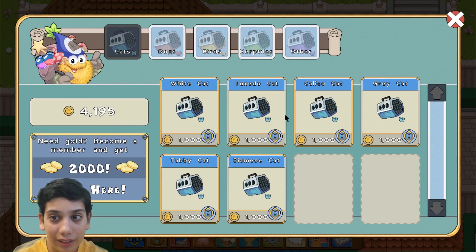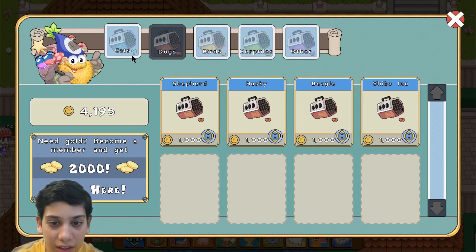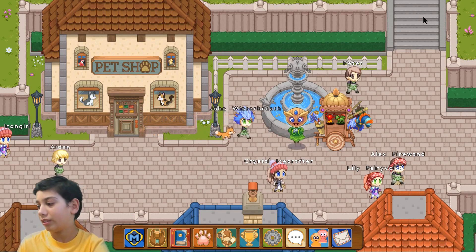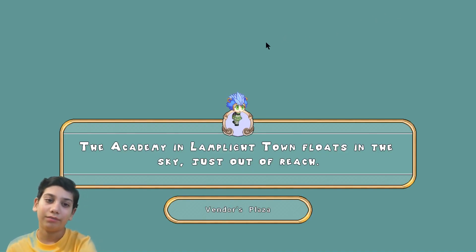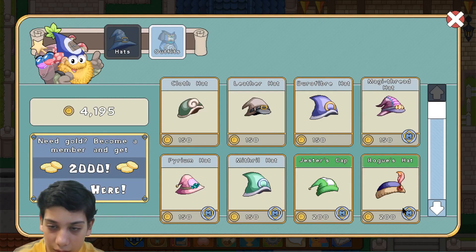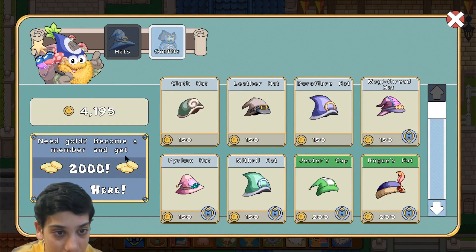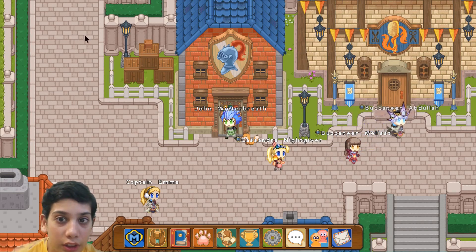Yeah, beats me. Let's go upstairs or across the street and see what's there. Look at how much gold we have - we could buy anything! No thank you. Oh my gosh, they have all this stinky stuff here. I need to get rid of all this stinky stuff. In the meantime, I can revisit the wand shop. I have a ton of money, and if I got membership I would get 2,000 gold.